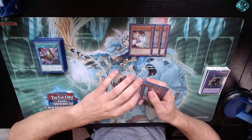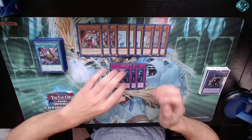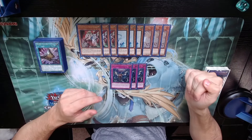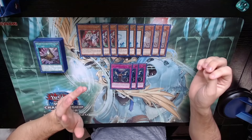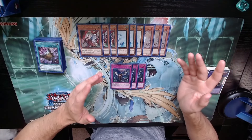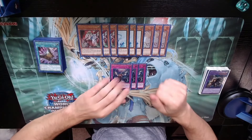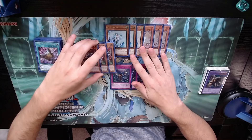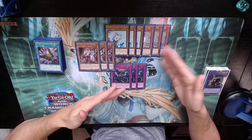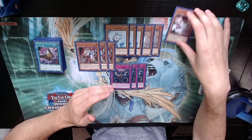For hand traps, since I have two Talents, the rest are: three copies of Ash Blossom, three copies of Veiler, three copies of Ghost Ogre, and three copies of Infinite Impermanence. This is obviously somewhat snake-eye directed — that's very obvious — but there are other decks in the format to worry about, like Voiceless Voice and Yu-Bell that just came out. Ogre is a good enough card for me to play in the main deck.